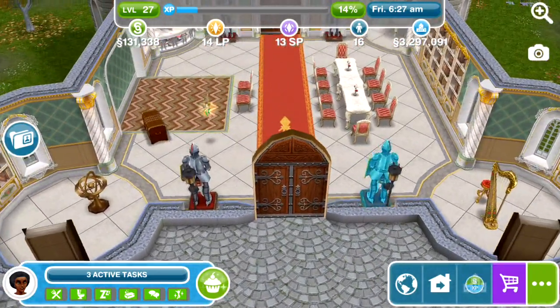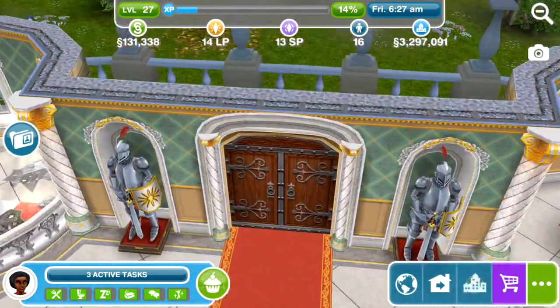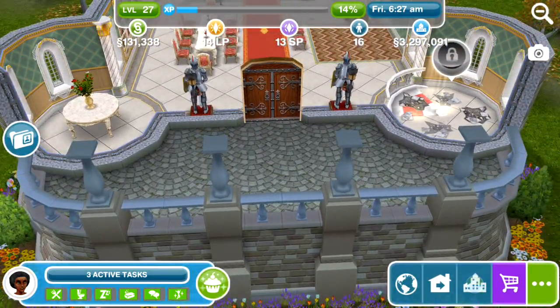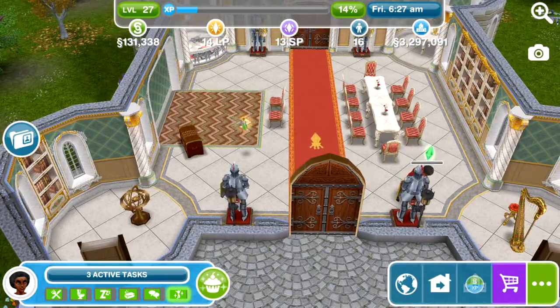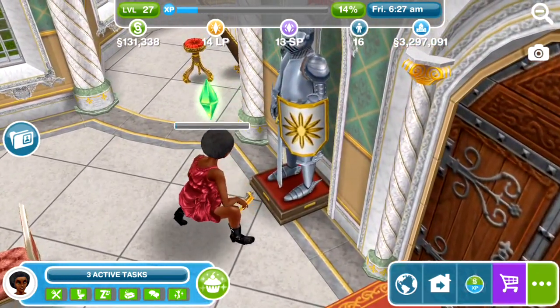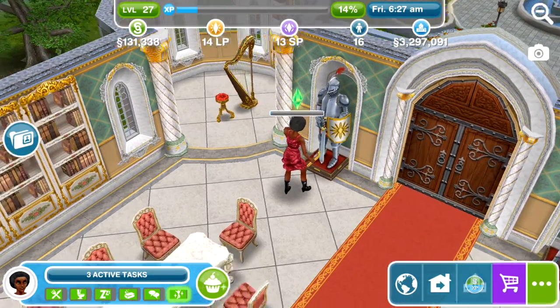The red carpet runs all the way to the back door, which is exactly the same as the front, with two more suits of armour. At the back there's like a little balcony thing — really pretty. I've brought my sim over to have a tinker. She's got a little spanner — I don't know whether that's new, I've never seen that before.